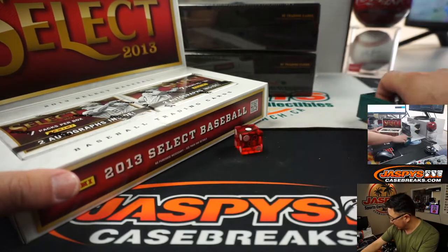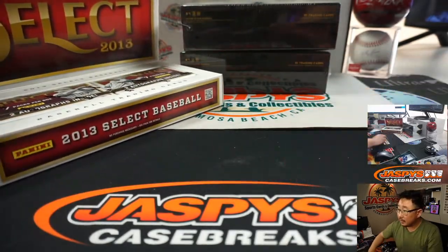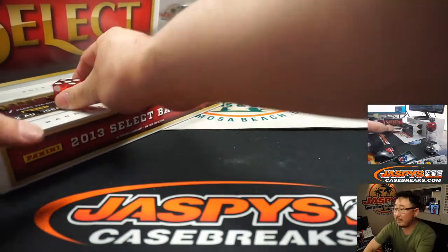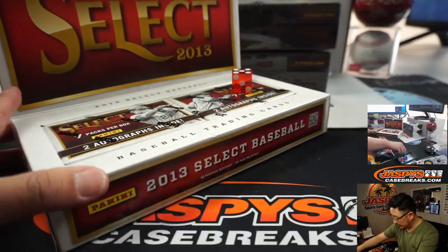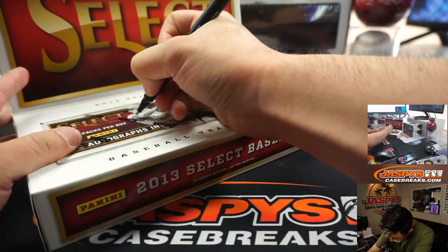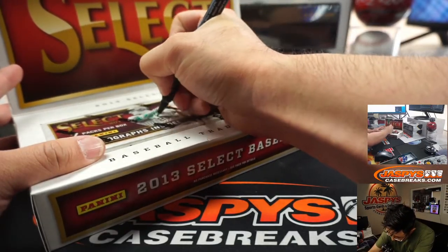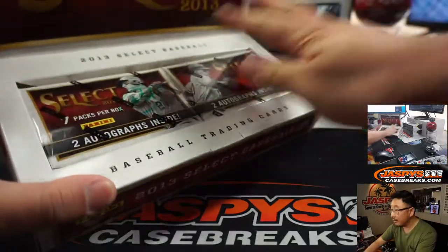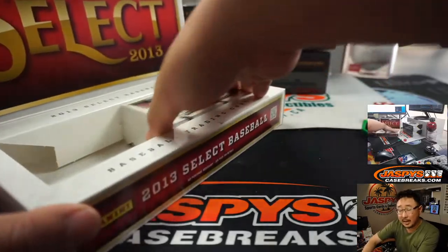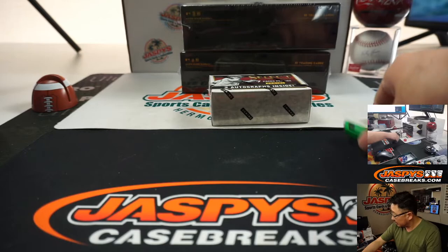And I'll select that die right here — and it's five. So number 36 will be this side right here, and number 37 will be that side, which we'll save for probably another Diamond Icons break. And this is for 36 right here.